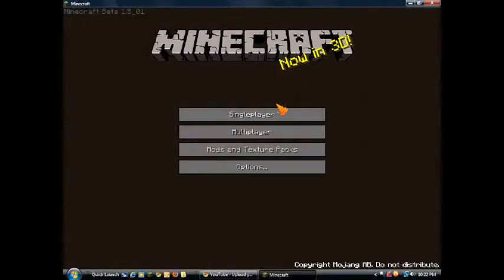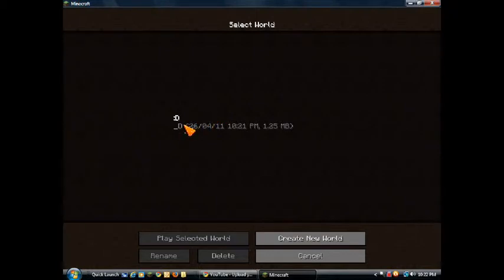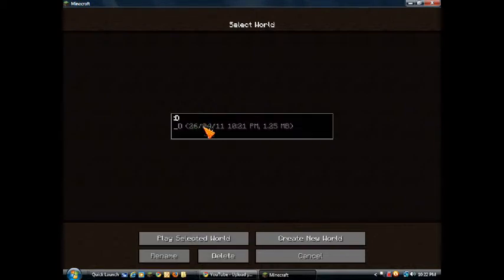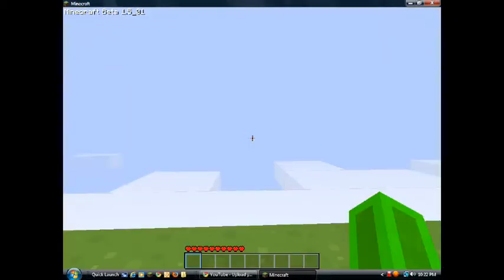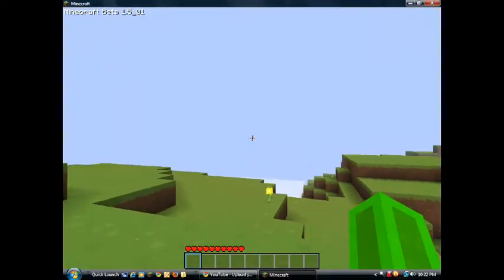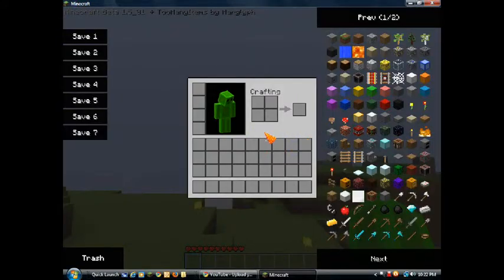Welcome to another episode of Minecraft 312. Today we're doing a let's play of Minecraft. I just started the world and haven't done anything on it yet. We might have a couple of mods on, and it will tell you if there are mods. We're going to build our house.